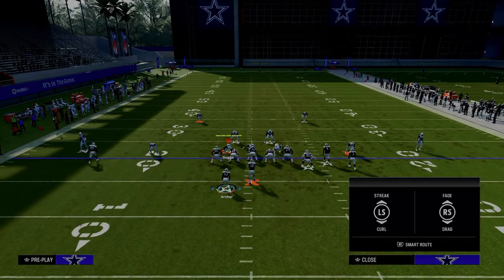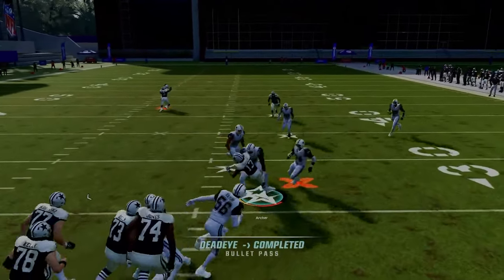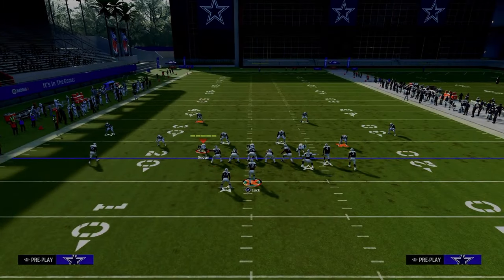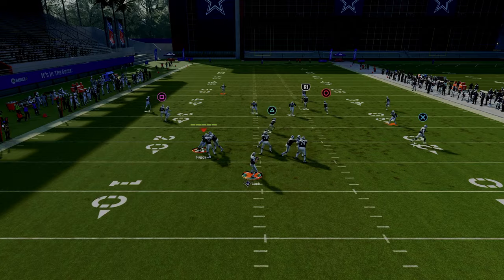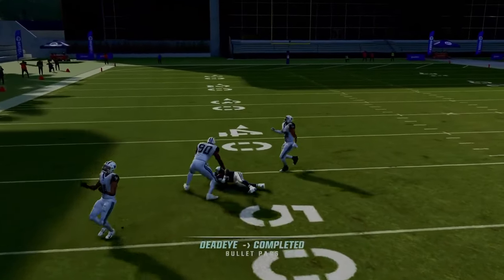The first setup we're going to throw at you is we're just going to streak our slot receiver and snap the ball as quickly as possible. One of the biggest and most important reads you can make when running this play is hitting that running back underneath. If you can hit that running back underneath, it's going to force your opponent to sit down there with his user, be a little more responsible of that route, which will in turn open up your post route.